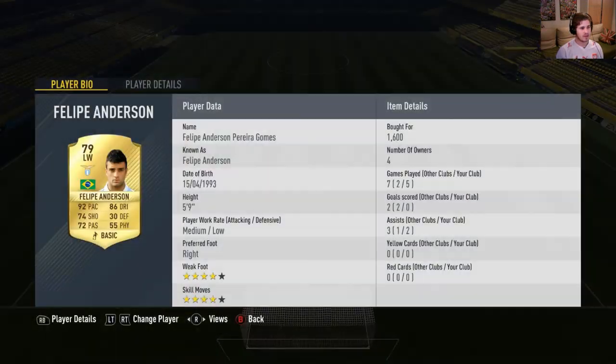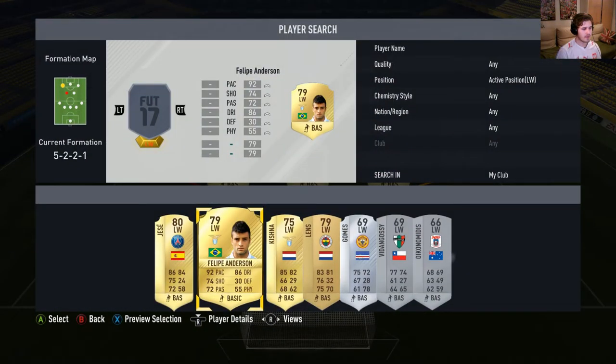Left wing is Felipe Anderson — great player, go pick him up, he's cheap. Look at his four-star weak foot and four-star skills, pretty good for a left winger. Let's put him into the team.